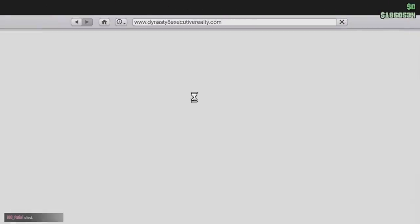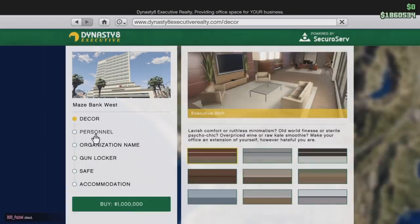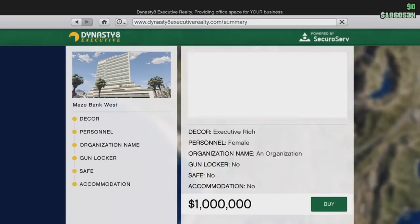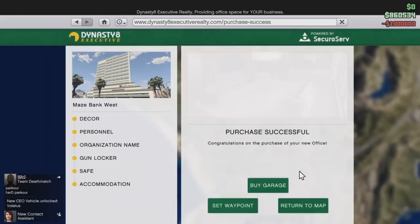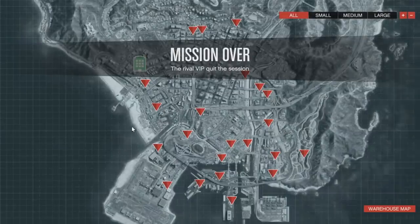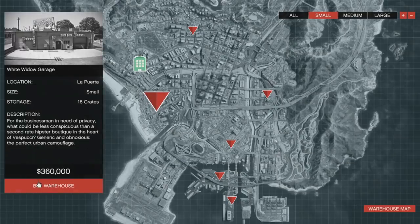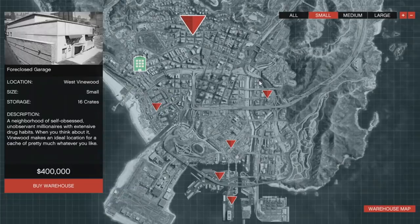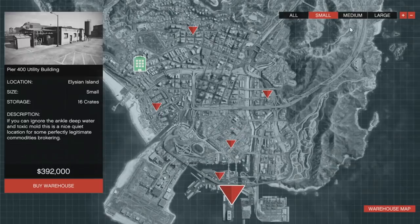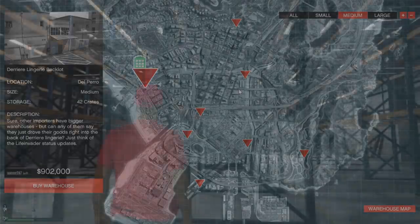Next, buy yourself an Executive Office. Sometimes Rockstar gives them away for free in promotions — I got mine free once — but the cheapest one is $1 million. Skip the accommodation upgrades, they're pointless. Once you have the office, buy a cargo warehouse. Small warehouses are decent, medium is good, but large is the best — it holds up to 111 crates versus around 40 for small. Buy whatever size you can afford, but larger warehouses make significantly more money per sell.